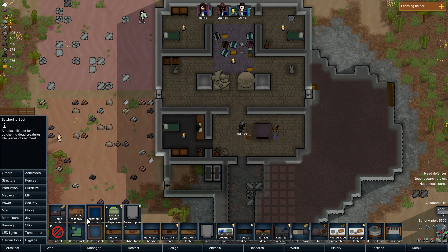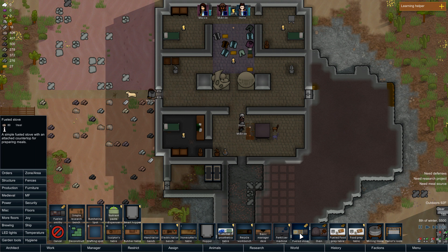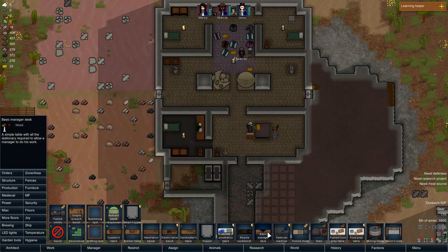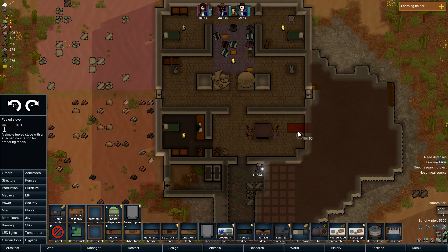Let's put in some other chairs. And for production, we're going to also need a stove. Should I do a fueled stove? Where's the electric stove? I guess we don't have it yet, do we?